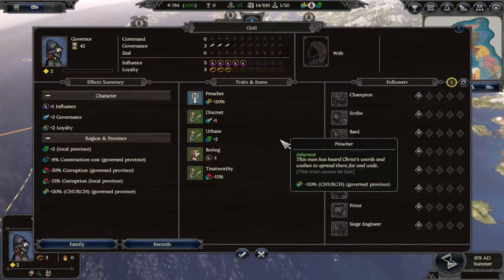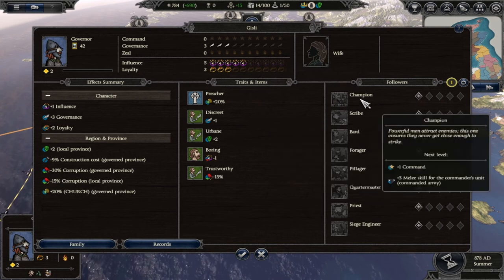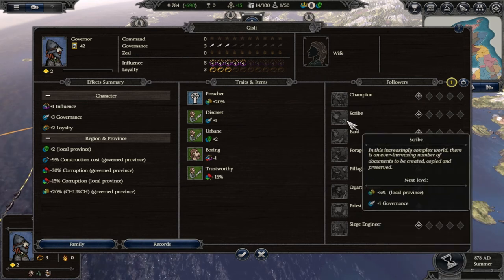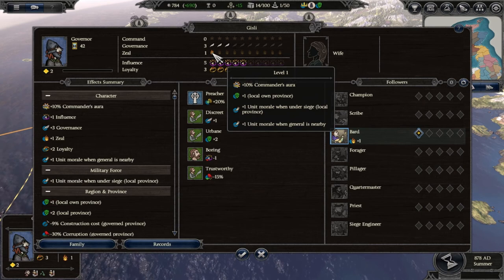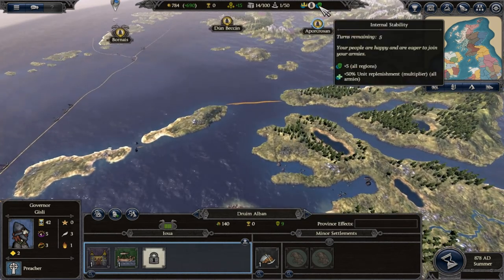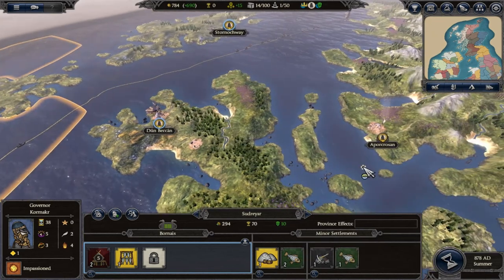For Gizli my governor, who's in charge of the religious settlement, he's very good at governance but not much else, and is reasonably loyal. Rather than giving him a Priest right away I give him a Bard, improving his zeal by 1 to help with public order. Public order should be decent right now thanks to the Internal Stability bonus, but we'll look to get some food production going next turn.